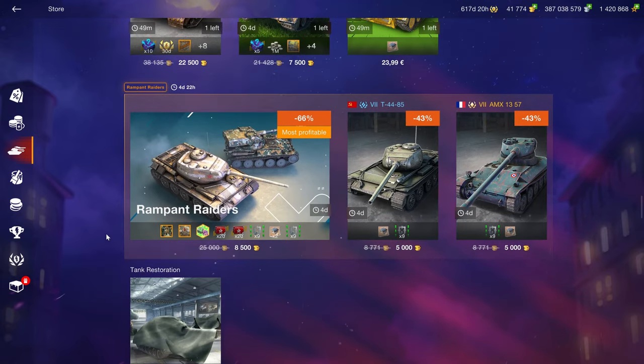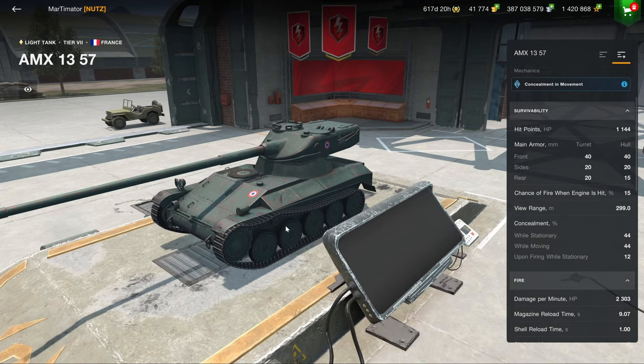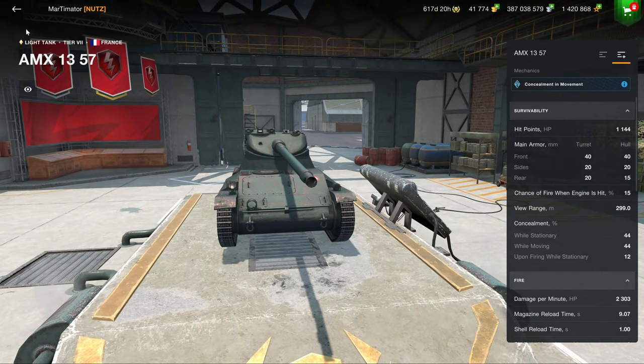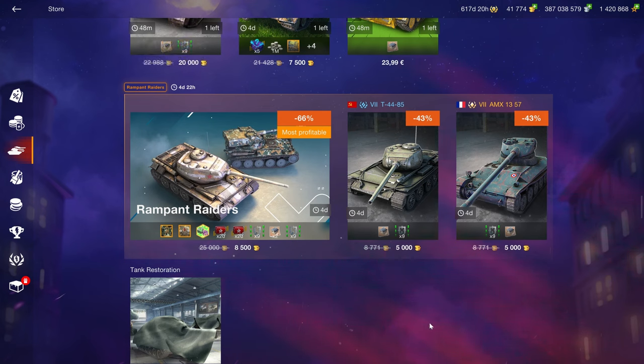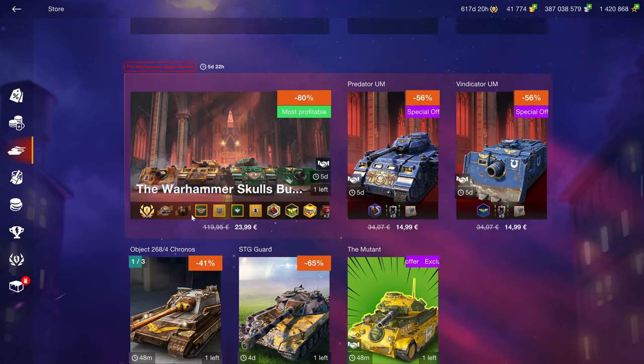The STG is an awful vehicle at not even a good price. The HWK and AMX should be priced lower than they are. The AMX 1357 is a nice little fun meme vehicle — it has no point for grinding credits but it can be incredibly fun. However, it'll set you back 5,000 gold for a vehicle that's worth about 3,000, based on what Wargaming previously sold many Tier 7s for. That's the reference — this is overpriced.